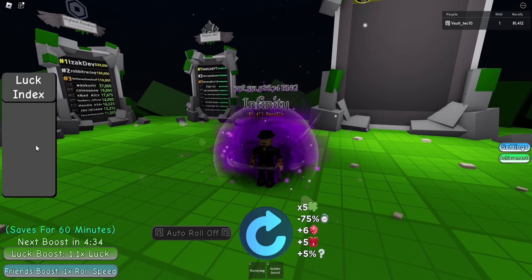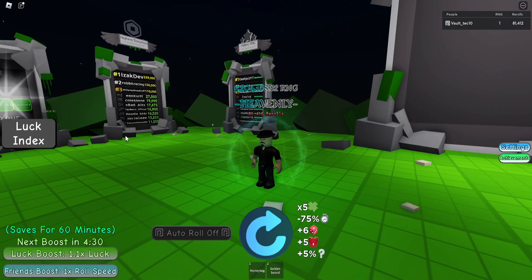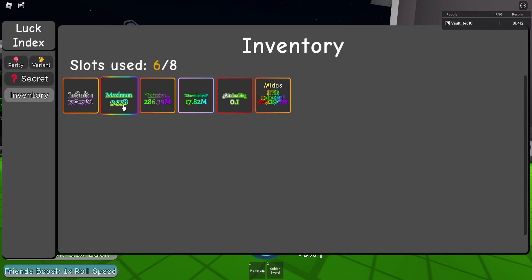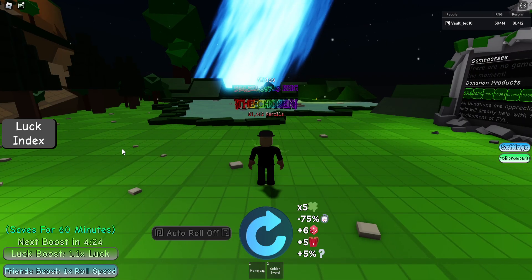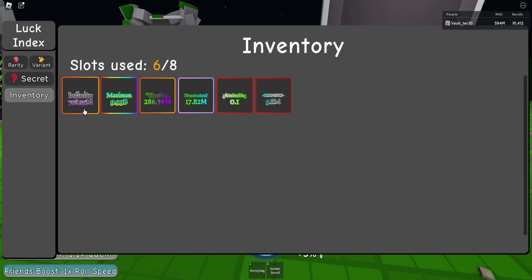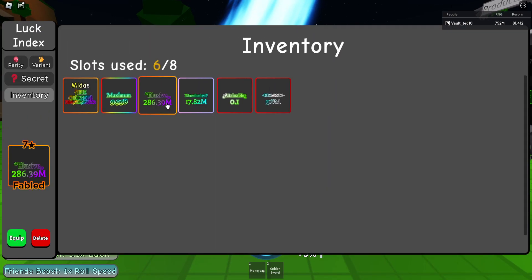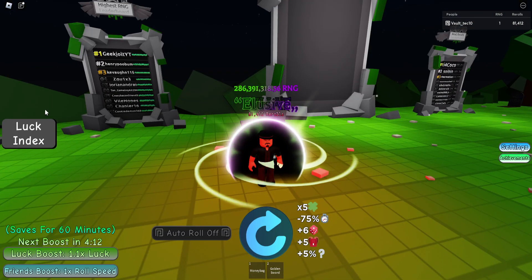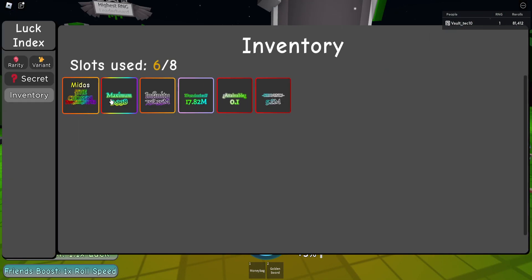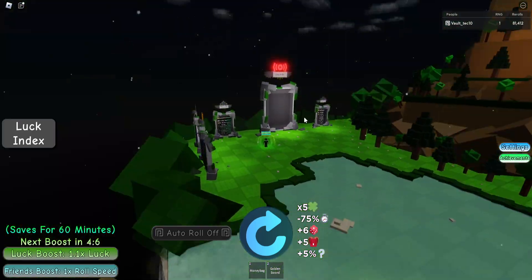I'll show you off the maximum and everything else I have now. As you can see, this is the infinity. Here's your heavenly, which you'll get. Here's the chosen — pretty nice looking. The infinity again, just to make sure I show you it. And this one's got a pretty cool aura to it. And then we got the maximum — this one just does that.